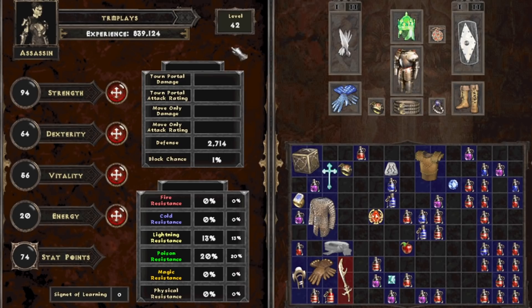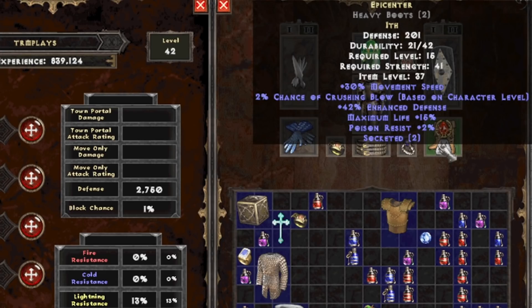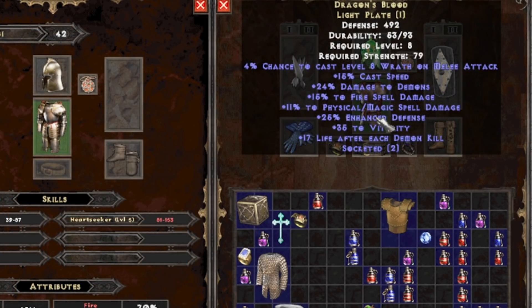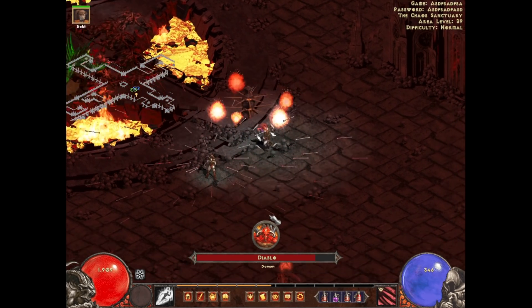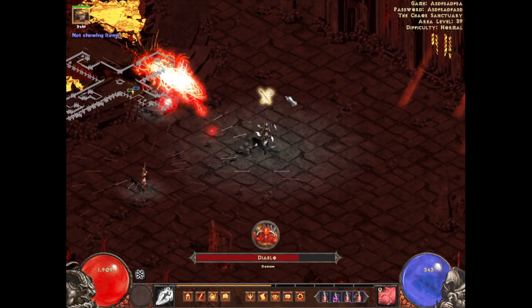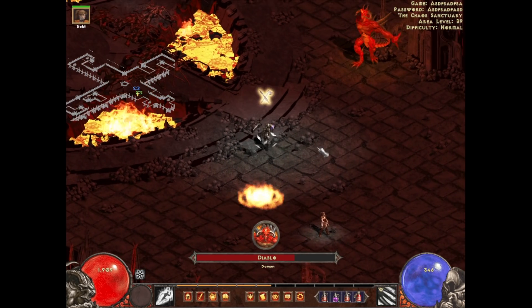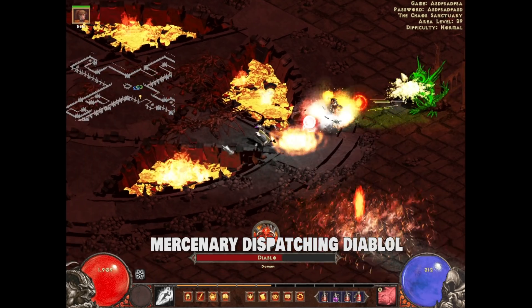We're now level 42 which is a little worrying because our gear is kind of outdated. We're going to upgrade our boots — drop a crappy jewel and an Ith rune into them, making Epicenter — we got the max life roll which is good, plus 15 extra life. These boots also have the max movement speed we can get so far, 30% — eventually you can get 40% but I think tier 2 boots cap at 30. Diablo is also a demon so we're going to use the Dragon's Blood Light Plate for extra damage to demons.